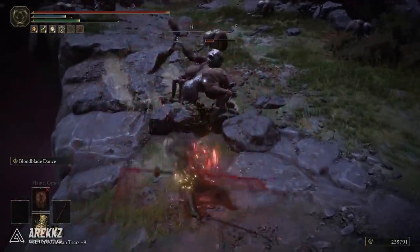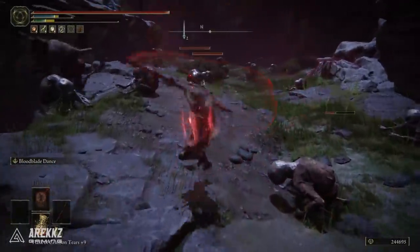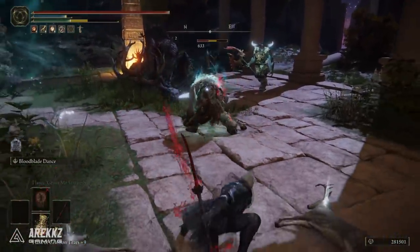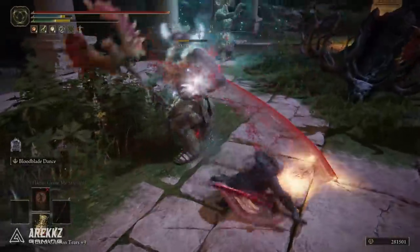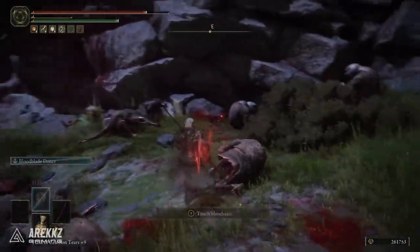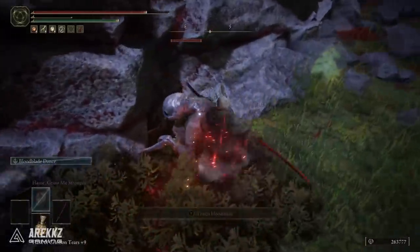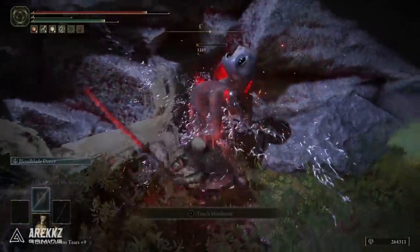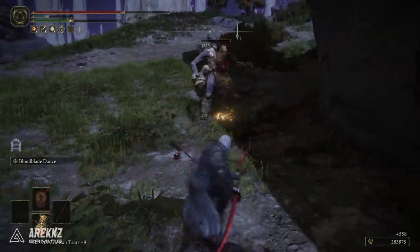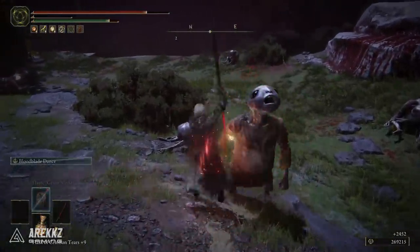Admittedly this move is quite cool and flashy, but sometimes it puts you in precarious positions — the jump back afterwards can actually take you away from combat where you don't want to be. So if you want to use this purely from a blood loss build-up point of view, just using the regular combos is actually a lot more viable. Two-handing it and using your regular R1 attack is also very potent. Most importantly, as of the most recent patch, this thing actually does decent damage now, so it is officially viable.